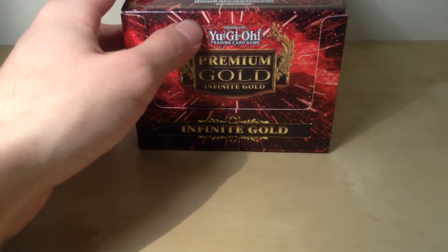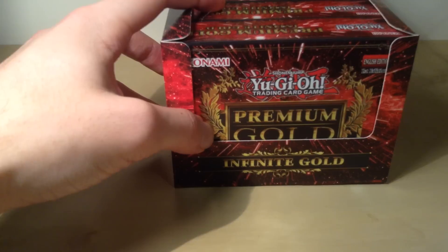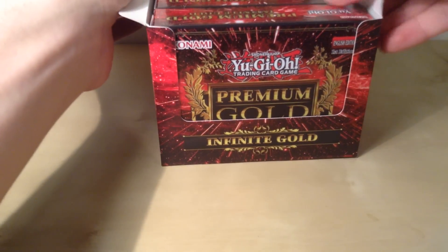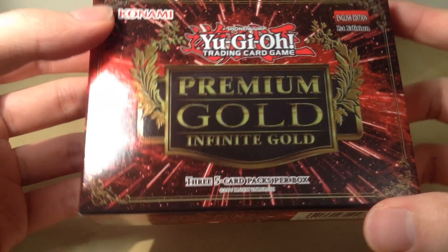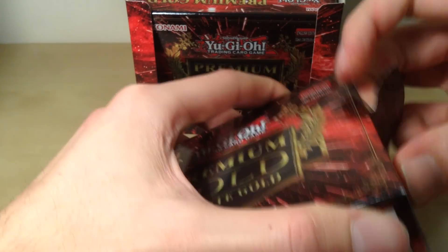I do imagine there'll be a lot of short prints in this. I haven't done a full opening yet, but in the first few boxes I didn't get much of the sought-after cards like Giant Man, Beatrice, or Cosmo Dark Destroyer. So I'm not expecting too much. Also, as a side note, instead of one big pack in Europe you get three five-card packs — so 15 cards — which is a bit different.